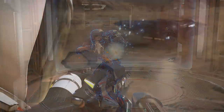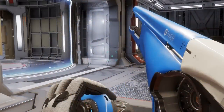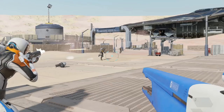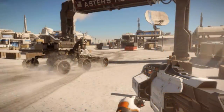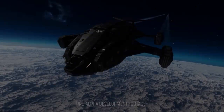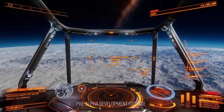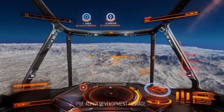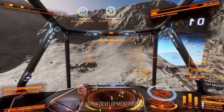Perhaps the biggest headliner for Odyssey is the inclusion of what the community calls space legs — the ability to finally leave the pilot's seat and get out of your ship or SRV and walk about on a planet's surface or inside a starport or installation. Where local conditions such as gravity or temperature don't allow for survivability you'll be prevented from leaving, and those temperature conditions can vary wildly between day and night. Get caught without a ship or SRV when the wrong sun comes up and you could end up deep fried in your space suit.